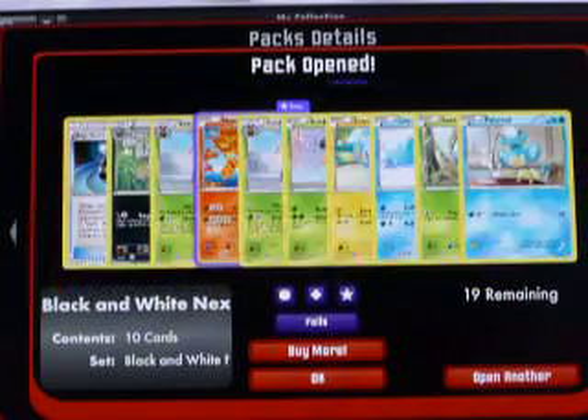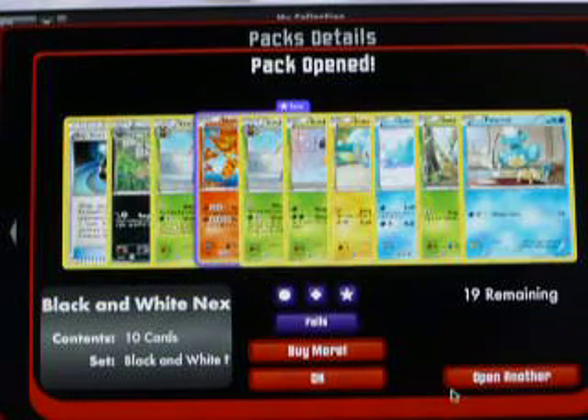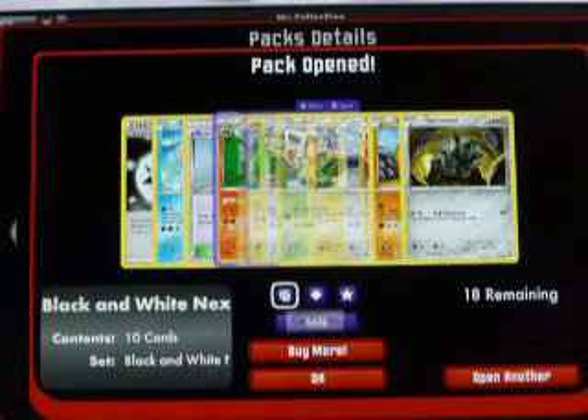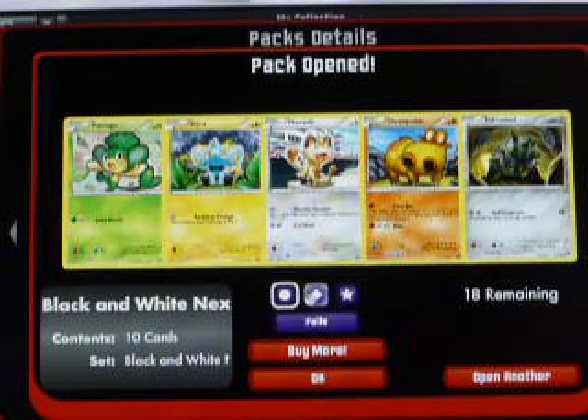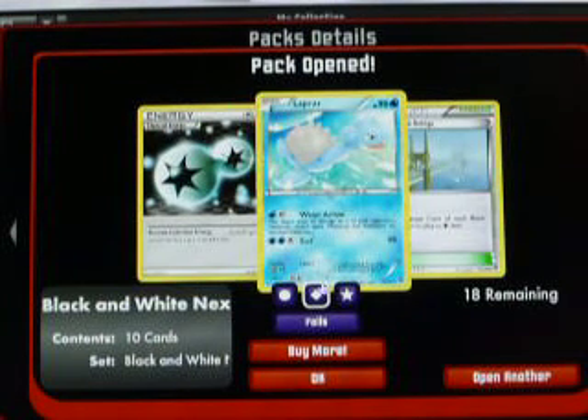Clickatune as my Reverse and look at this — another EXP Share. Not bad. Let's look at the Commons, UnCommons. Nice, I got a Double Colorless.